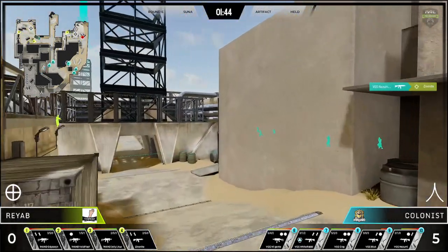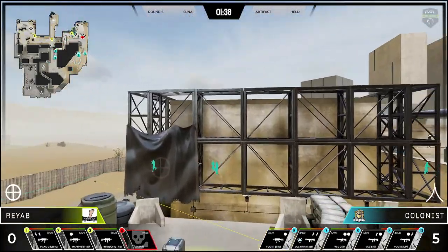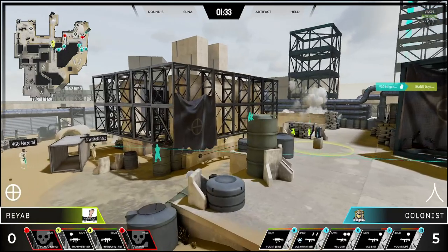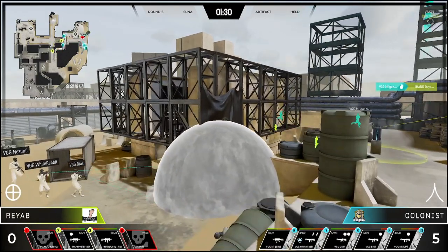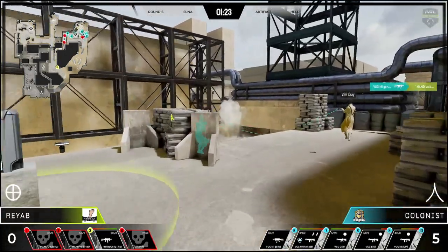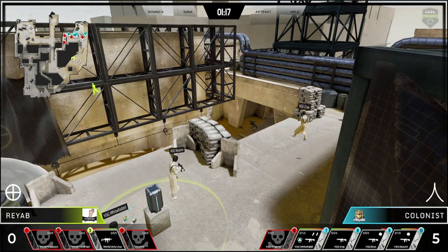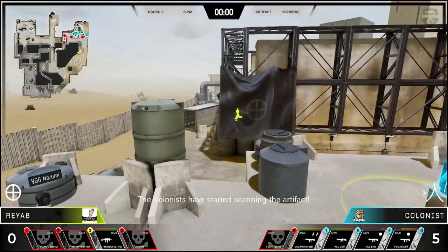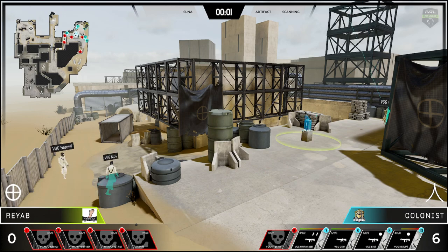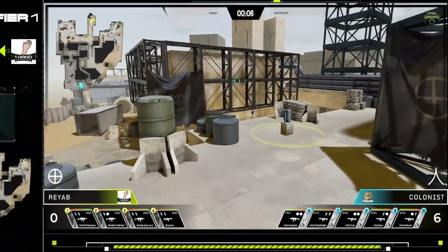Went for the A coverage but nobody going A — everybody pushing B. Long B getting taken down as Zionite on that long B defense goes down once again. Vanguard Gaming making a hard push, three members trying to push across mid. Beautiful grenade by Magente takes down One Hand Odyssey. Magente finding one then falling to his death. Defense basically from the offense — six nothing Vanguard Gaming.